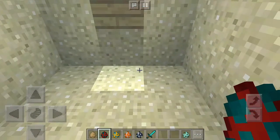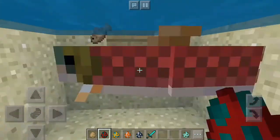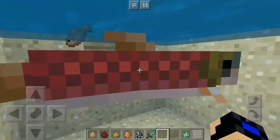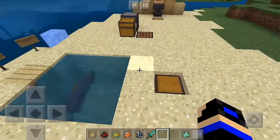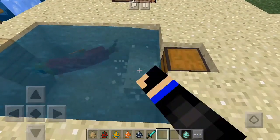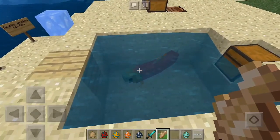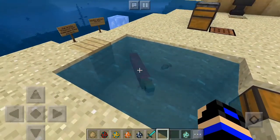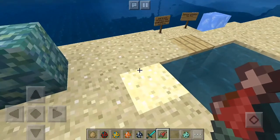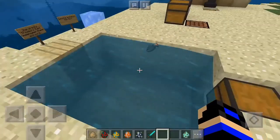The next mob added is the salmon. There was a bug where it was dancing, but it just needed more space. As you can see, the salmon is quite large. They also changed the texture of the item — this is the new texture of the raw salmon in my hand. It can be cooked as well.